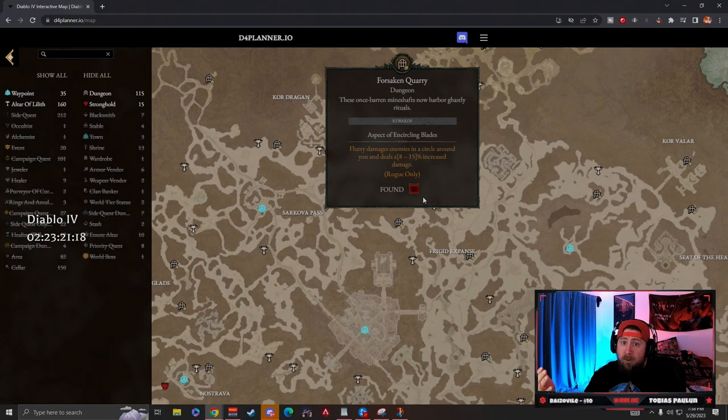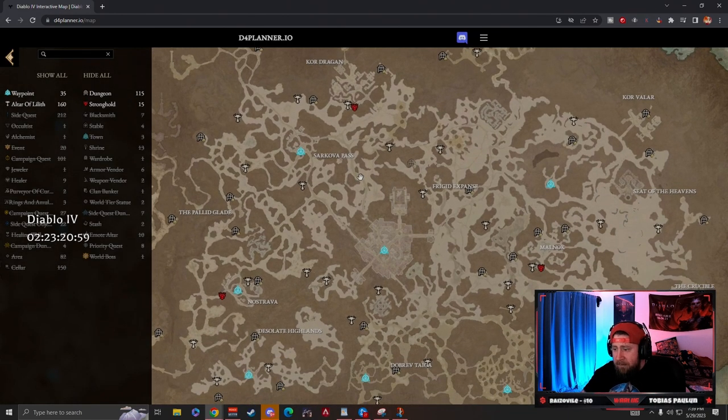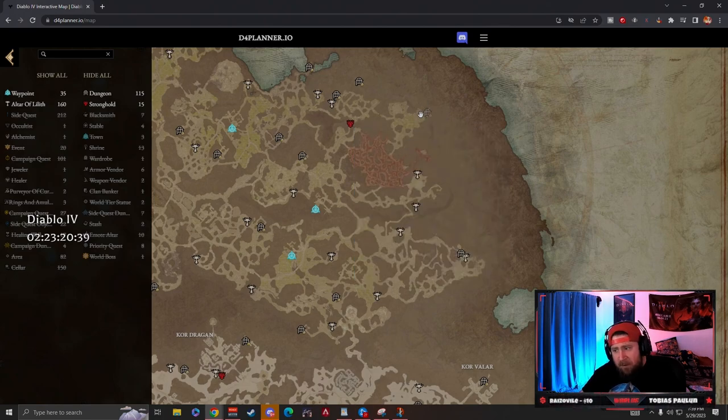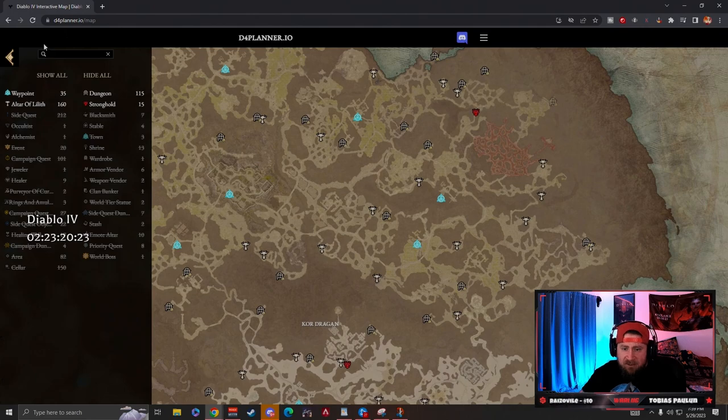When you click a dungeon, it gives you the dungeon name, a brief intro and details, and then it tells you the rewards and aspect you get. For example, if you're a Flurry Rogue, right here in area one — Forsaken Quarry — you're going to get the Flurry aspect that deals damage in a wide circle, with full damage details. You can also click 'mark as found,' so when you click off it will show all the dungeons you've already completed. That way, as a rogue main, you can see which ones are darkened out and where you need to get your powers.